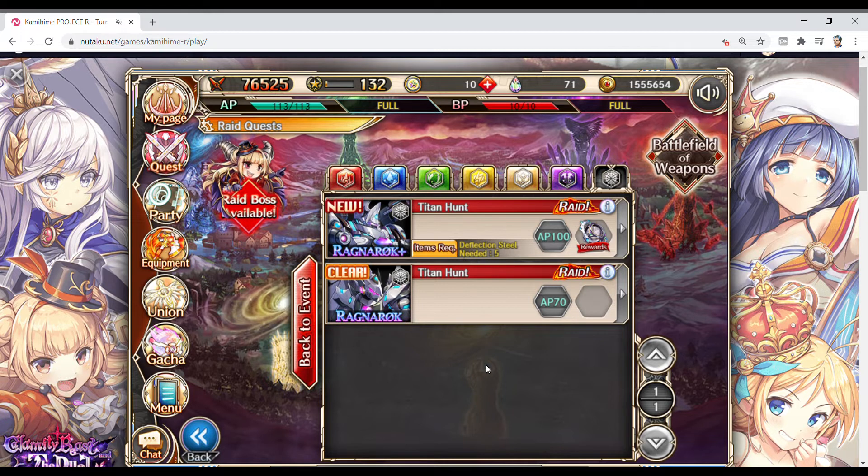You just want to survive while dealing a good amount of damage. This is especially true of Atlas, which is the Ragnarok Plus version. He is designed to really just mess with you — these are some of the most trollish raids I've seen so far. It is doable, definitely doable, but you need to be super strong.